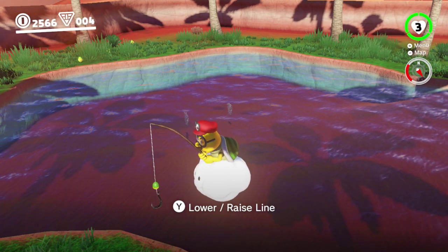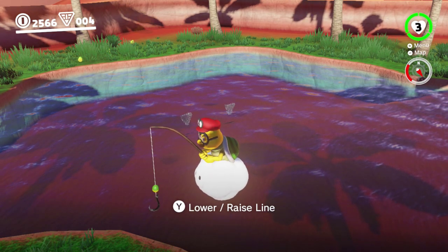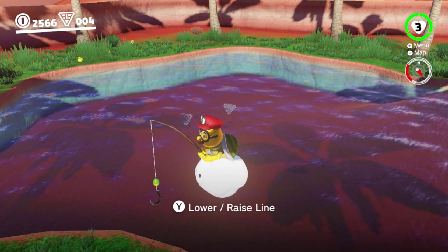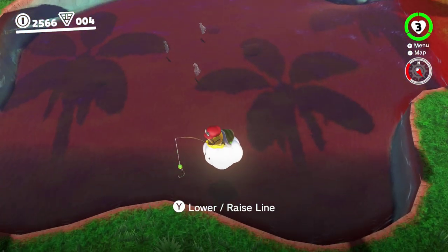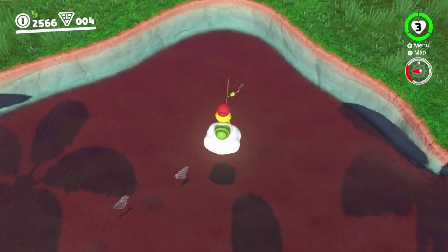So when you're fishing, you actually need to feel your controller when the fish nibbles onto your hook. There are two different vibrations: one is a very soft one and one's a hard one. When it's the hard vibration, you need to press Y and it will just reel it in. It might take a few tries, but once you get the hang of it, it should be easy.